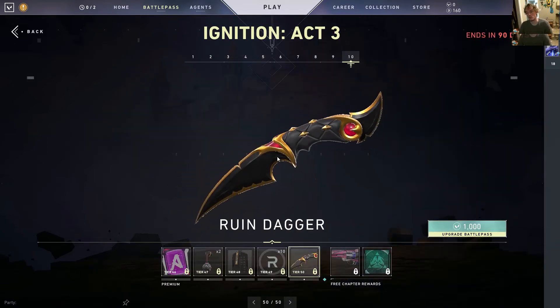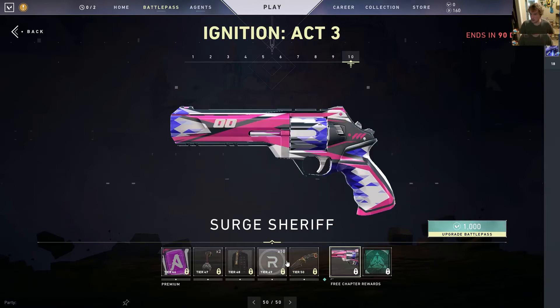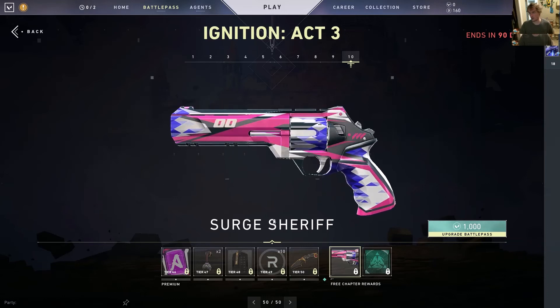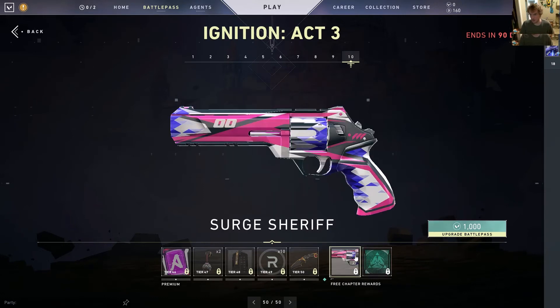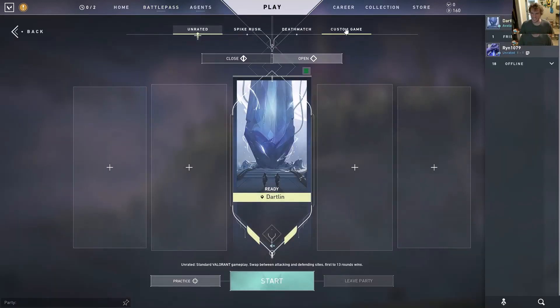I'm curious what the knife animations are like because I really like the sword from the previous battle pass. I'd probably run this skin on my Sheriff since I have the Polyfox one, but I think this is actually more unique for this particular gun. Maybe the Stinger too, but I'm trying not to use the Stinger — I always get really bad results.